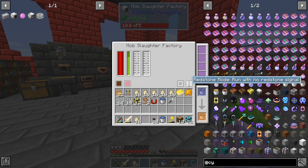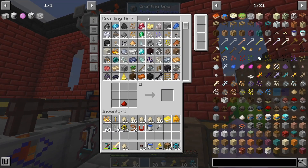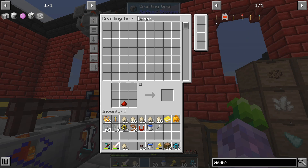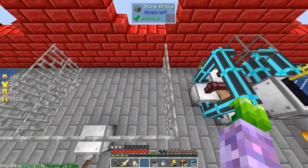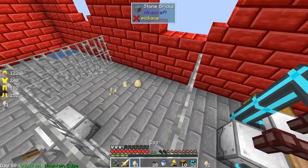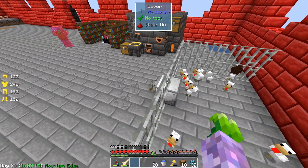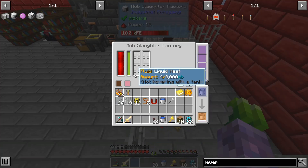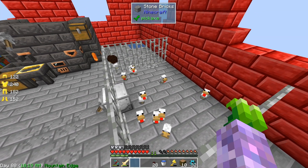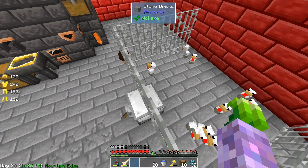We probably want to be able to run with a redstone signal because we're not going to want to run them all the time — we're probably going to forget to turn them on and off. Let's spawn some chickens. Nice. Turn you on. You got rid of one, got a little bit of pink slime and a little bit of liquid meat.